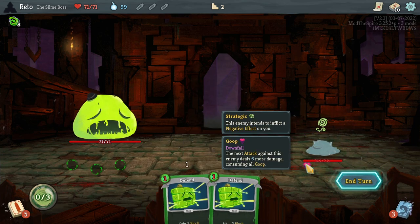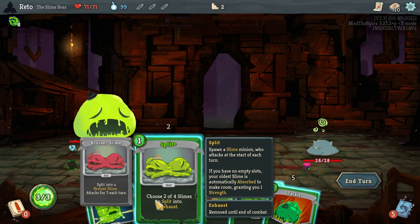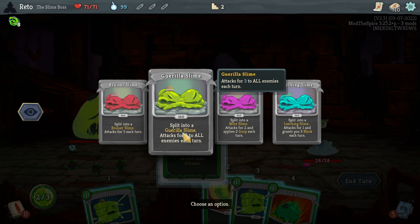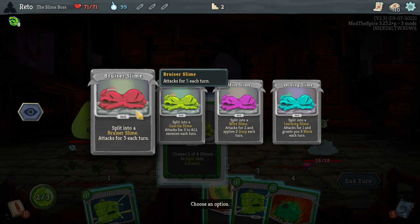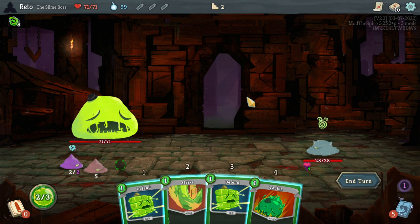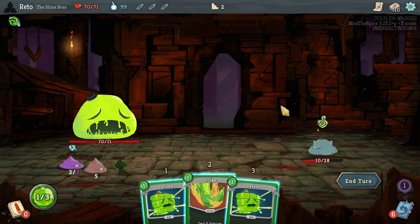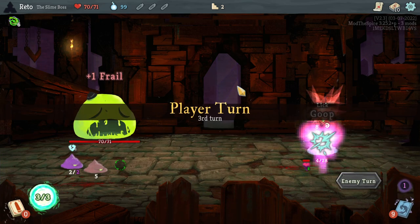This is Downfall — I only have the one mod on. Next attack against this enemy deals 6, consuming all goop. I need to know: Gorilla Slime attacks for 3 to all enemies each turn; Mire Slime attacks for 2 and applies goop each turn; attacks for 1 and grants 3 block each turn; Bruiser Slime attacks for 5 each turn. Let's give me the Mire and the Bruiser. Mire Slime puts on more goop for us to consume, and we're going to kill with the Bruiser before that even happens. Oh no — I've misplayed. I'm down 1 health.